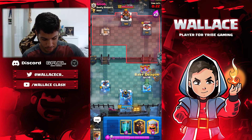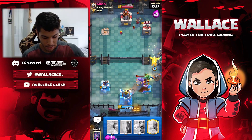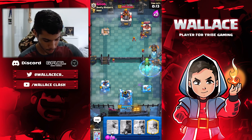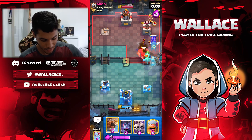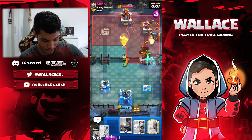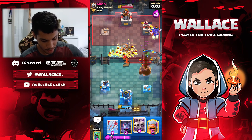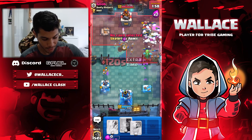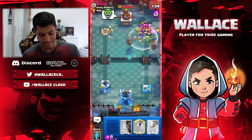Baby Dragon here. Now we can Lava at the bridge — this should be a really good Lava. I'm going to prepare my clone right now. Okay, it's going to be really difficult for him to defend this. Flying Machine in the middle — I can Arrows those Bats. Skeleton Army there and the Lumberjack at the bridge. This is GG here — he doesn't have Arrows in cycle. GG, let's go to the next one.